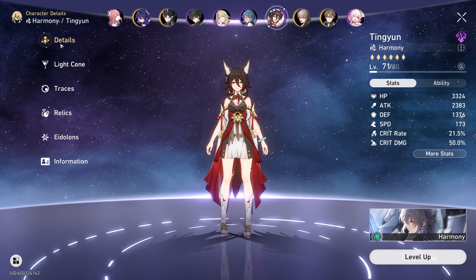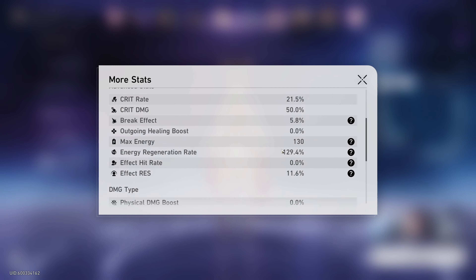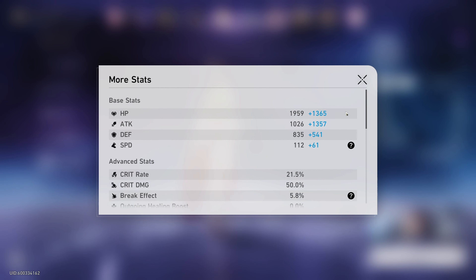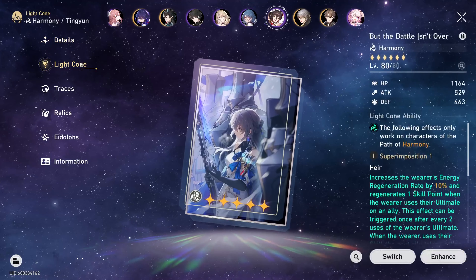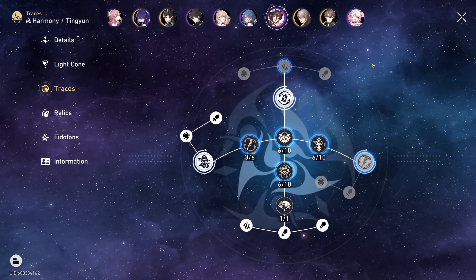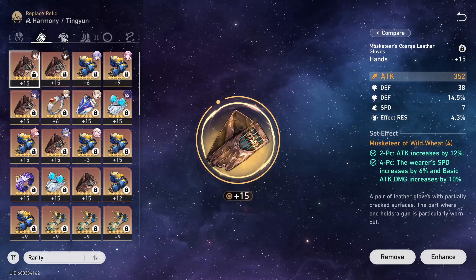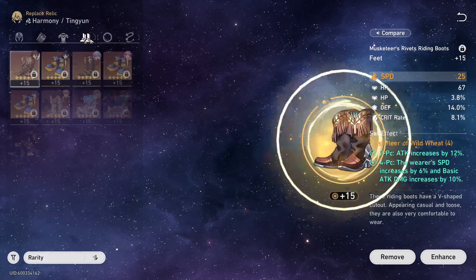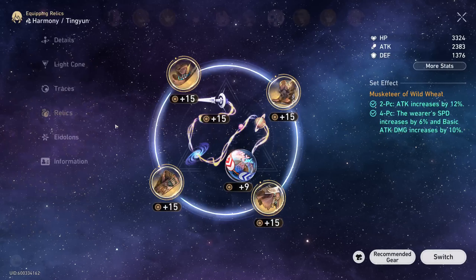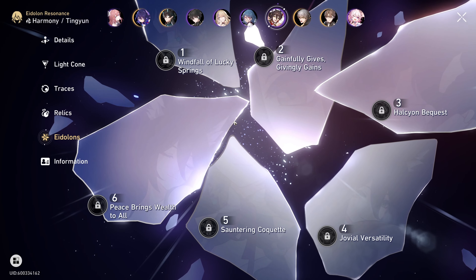Now it's time for Tingyun. These are her stats. Her Light Cone is But the Battle Isn't Over. Traces. Relics. Unfortunately she does not have any Eidolons — she's at Eidolon zero.